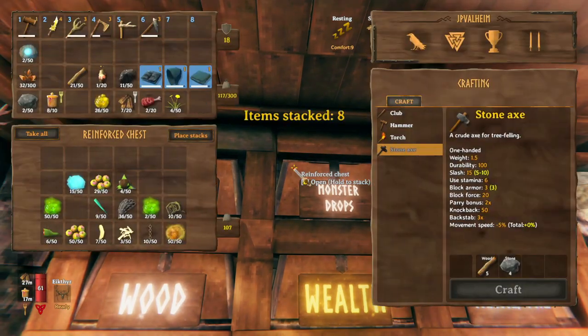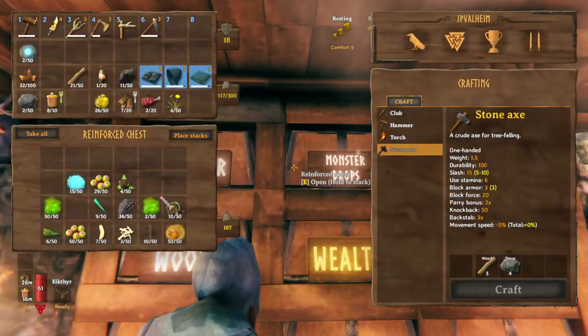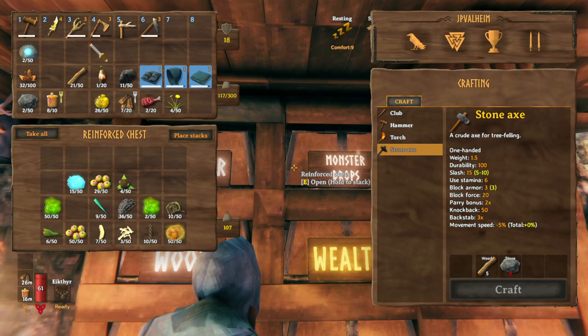We can hold E and then the chest is opened, and any items in your inventory that match something already in the chest will get added to the chest — but that's it. So you see how all that happened is the feathers were removed from my inventory and put in the chest.